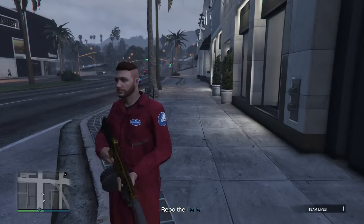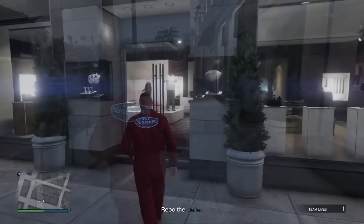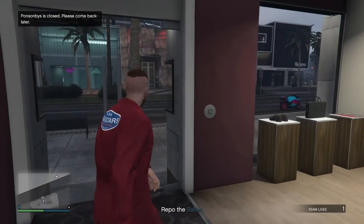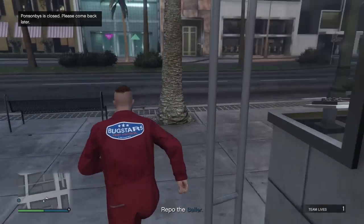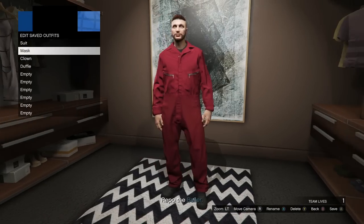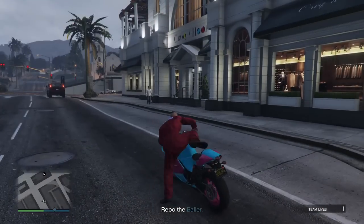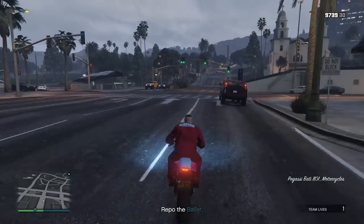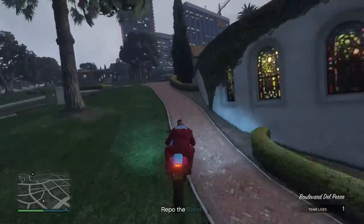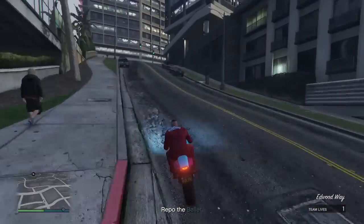Unfortunately, there is not currently a way to get this item in free roam as it is exclusive to a mission. If you were to try to take this into a clothing shop in order to save it as an outfit, it will not let you because the clothing store says it is closed. I also tried to take this back over to my apartment and save it as an outfit in my closet, and when I tried to do so, the logo just disappeared. I will do my best to find a glitch that allows you guys to transfer this item from a mission into GTA 5 Online free roam sessions, but this is a really awesome secret outfit that you guys cannot normally get in GTA 5 Online, so hopefully you can use this trick to make your character look extremely unique.